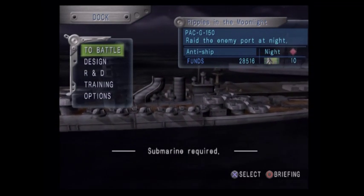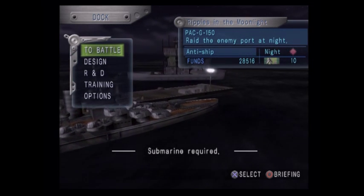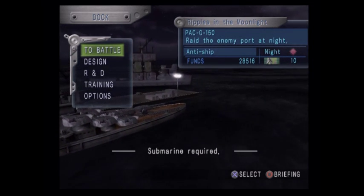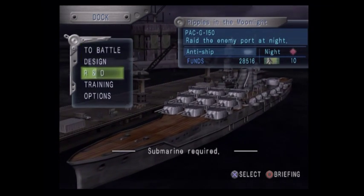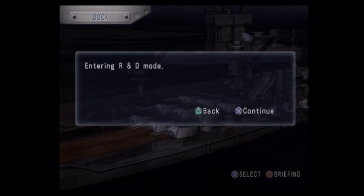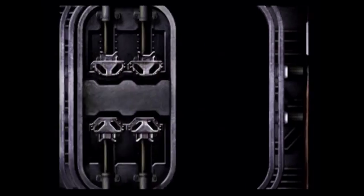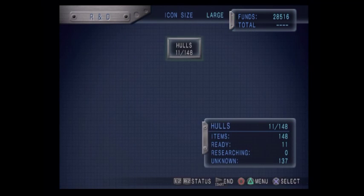Hey guys, welcome back to Warship Gunner 2. Last time we defeated the first super weapon, the super battleship Verbal Wind - that was really fast but we did really good because we have a battleship with a ridiculous amount of guns. Now we're going to start off by doing some R&D, and I'm going to add two boilers to my battleship that I keep forgetting to do.